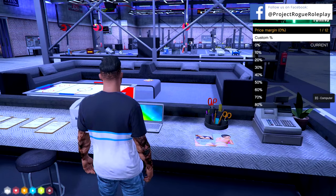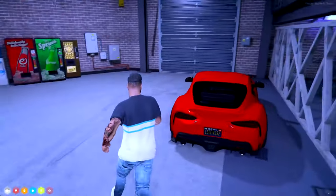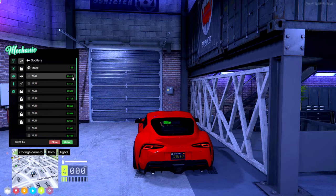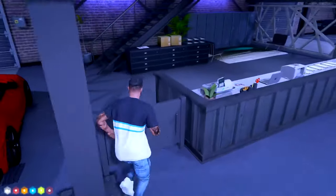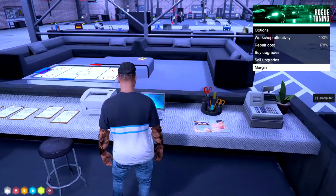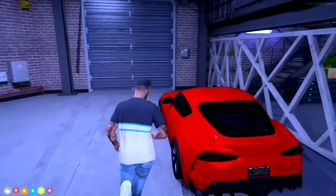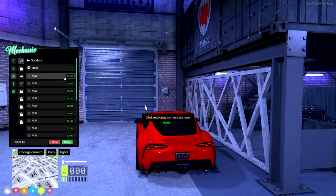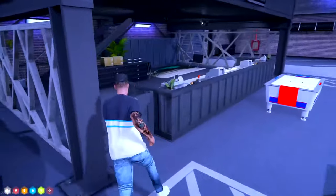Let's look at margins in action. Currently set to zero percent, a spoiler costs two thousand four hundred and seventeen dollars. Setting the margin to twenty percent, the same spoiler is now two thousand nine hundred and one dollars. Changing the margin makes the shop more money but makes it less competitive with pricing in the city — this creates a competitive nature in the mechanic market instead of everyone selling the same thing for the same price.